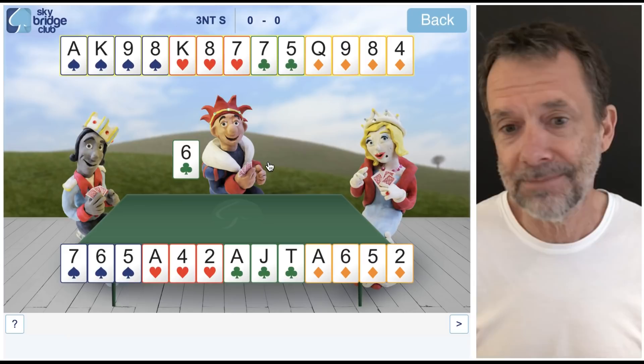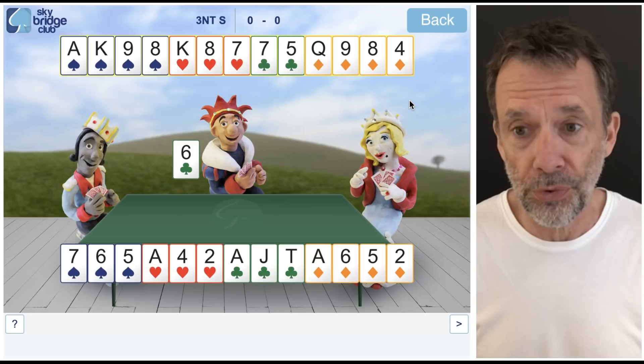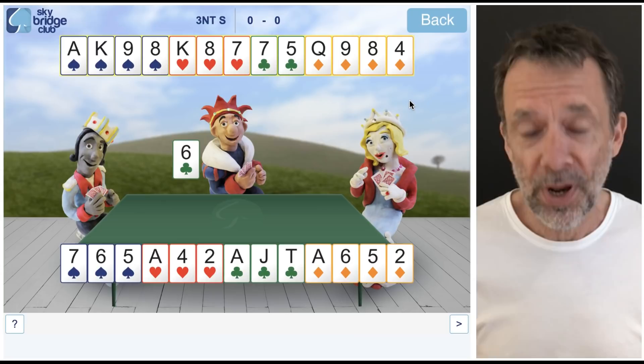Ace-king of hearts — we're just going to make two heart tricks. And ace-fourth of diamonds opposite queen-fourth. Ace-fourth means I've got a four-card suit with the ace, and queen-fourth is a four-card suit with the queen. So ace-fourth opposite queen-fourth — there's some potential on the diamond suit here.